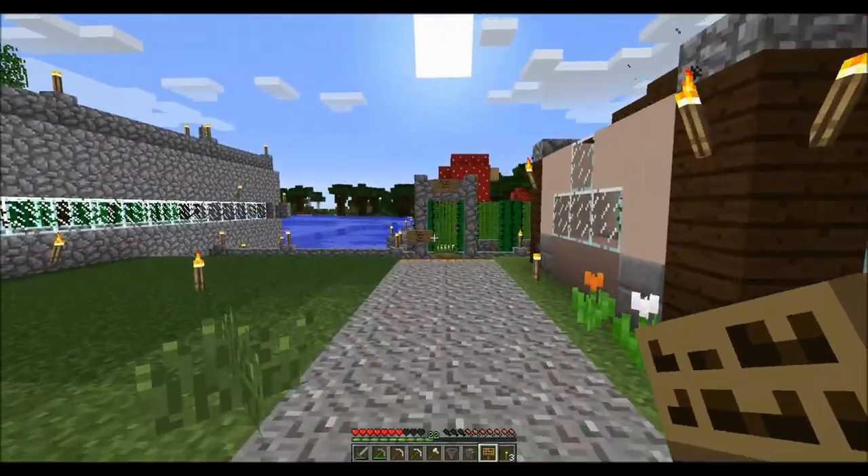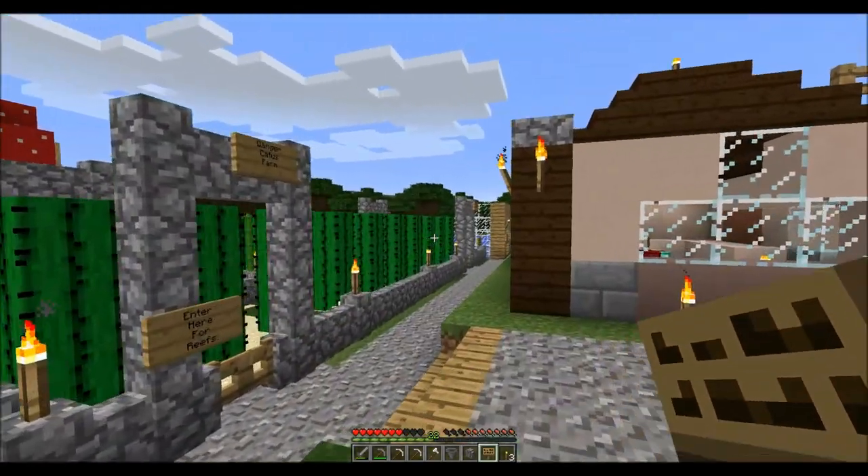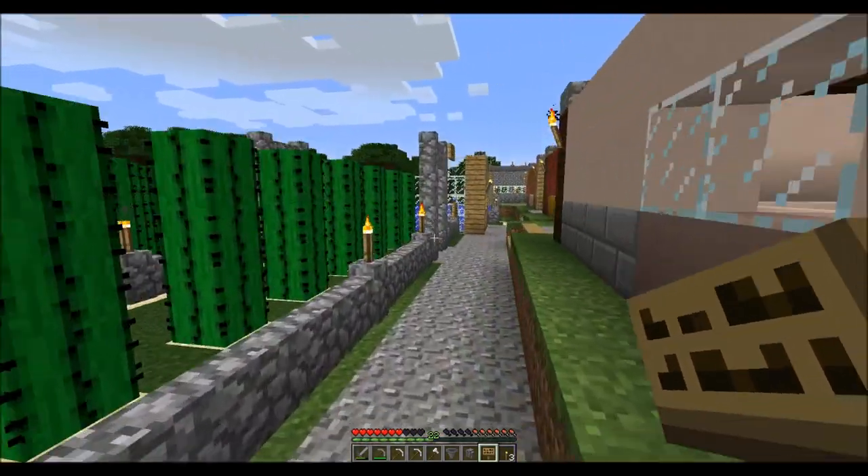That's the buildings we've done so far. I did off-camera go ahead and make a reef farm, and I went ahead and made the cactus farm that's over there. And of course we still have the portal room.